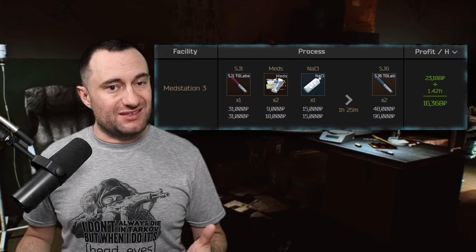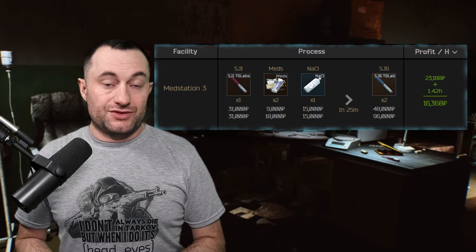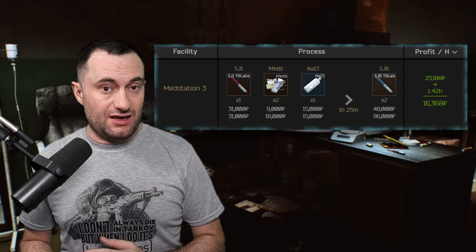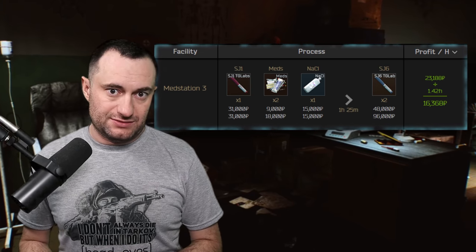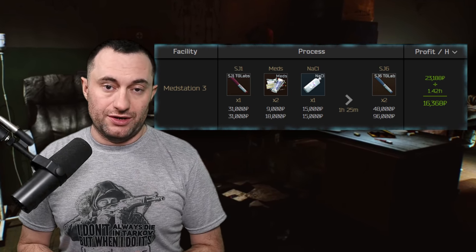In the med station, the most profitable craft right now is the SJ6. You're going to make around 16k an hour, which is about 23k per craft. To do this you need your SJ1s at 31k, your knuckles at 15k, and your pile of meds for 9k or less. After you craft the SJ6s, shoot for 48k or more and you'll be rolling in profit.